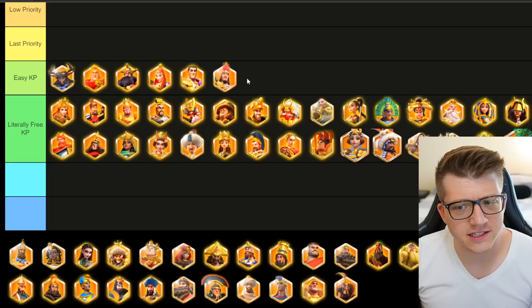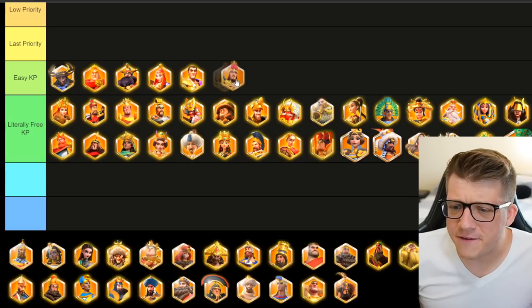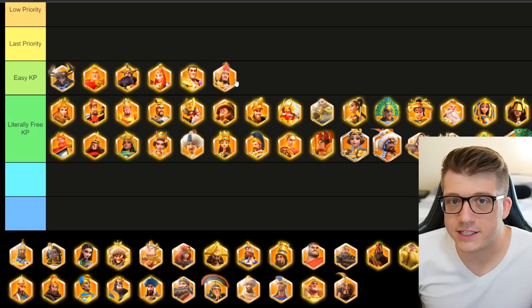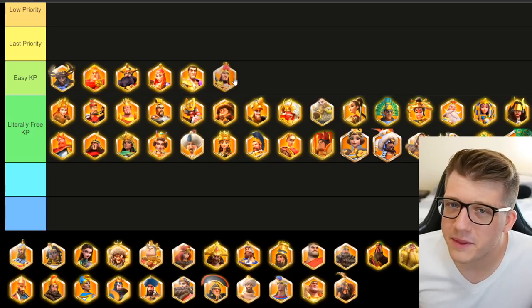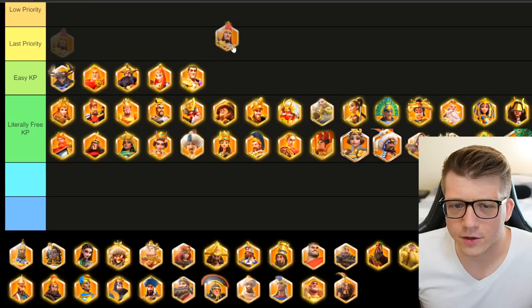I'm going to put Chook here as well — another attack tree commander that typically shouldn't be a primary. If you're using Chook, you should probably put him behind somebody like Sargon or CPO. If someone's using him as primary, it's probably free kills; they probably don't know what they're doing.